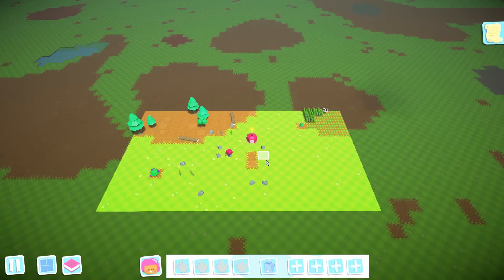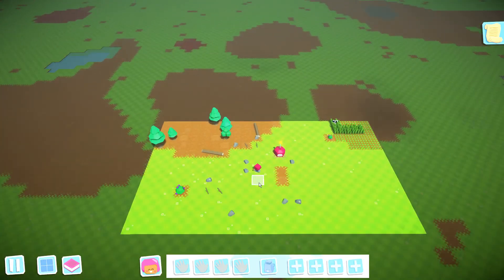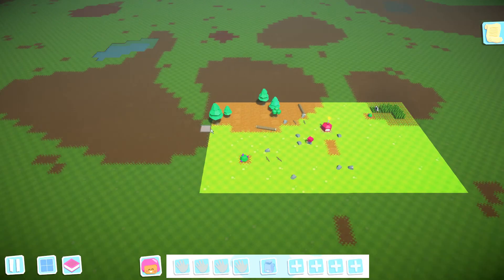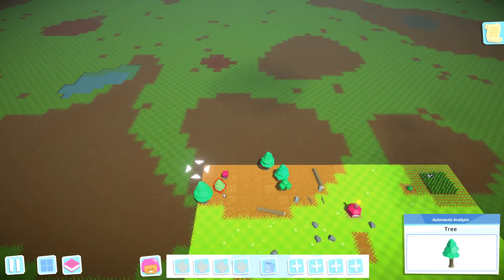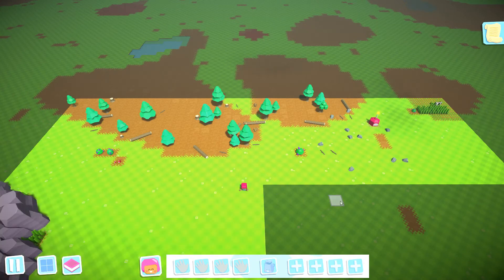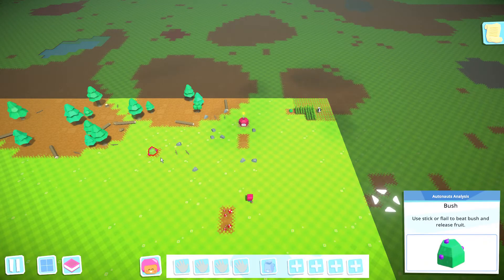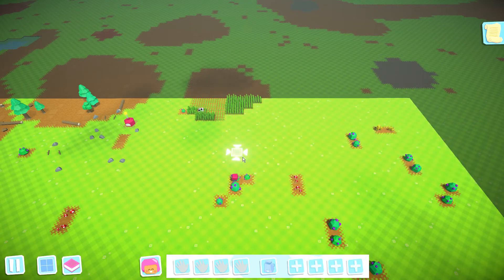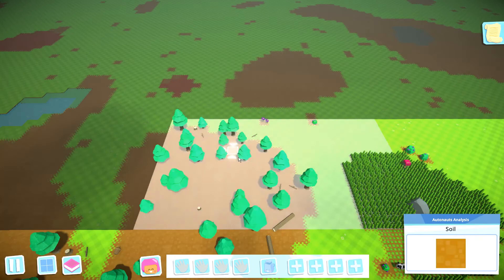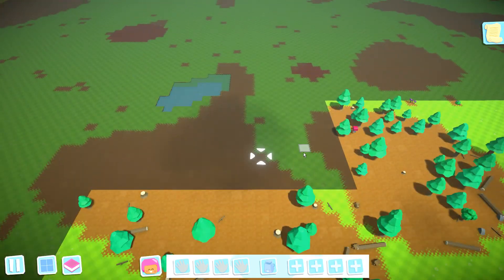You can also use the WASD keys in order to move your camera around. What we are going to quickly do now is a quick circumference patrol just to have a look and see what we have around us. We've got some trees over there, some mushrooms — that's good. We've got a berry bush over there, some more berry bushes. We've got some grass and some stone, but the stone is pretty far away.